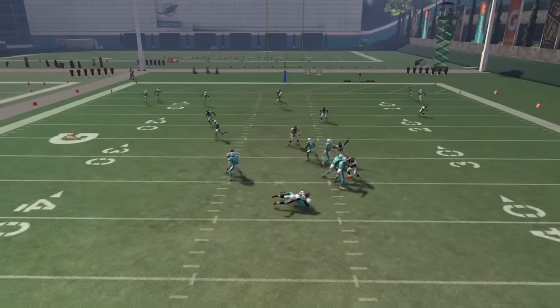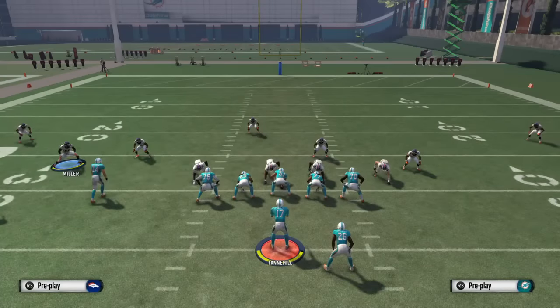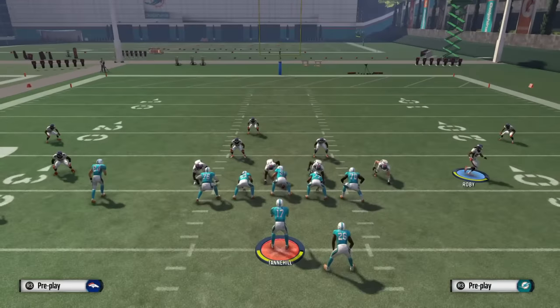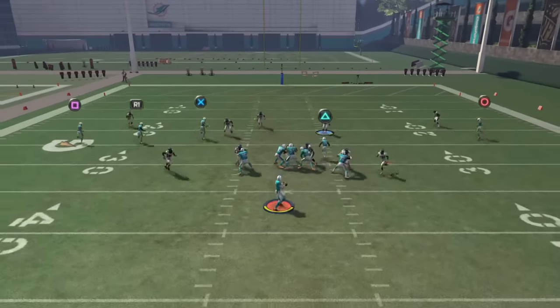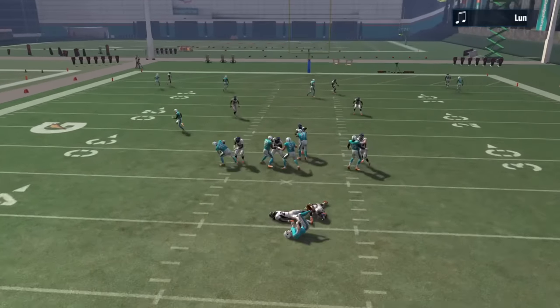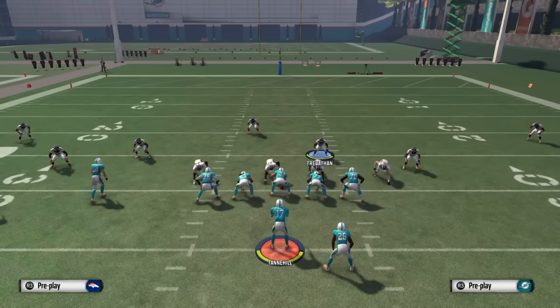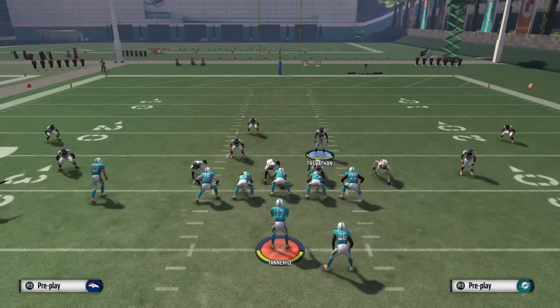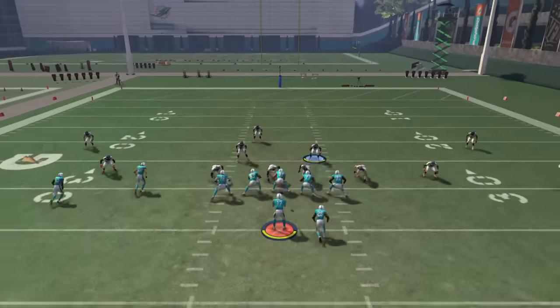What you can also do to send pressure both ways at the same time is the same exact setup, except you're going to blitz your left linebacker and the safety. But instead of slanting your line to the left or right, you crash them down. It's best to use this if they're blocking the running back or tight end, because now you're sending six against their six. As you can see, we got two people coming free off the edge. Every once in a while you'll see a B-gap open up, but that's pretty rare.